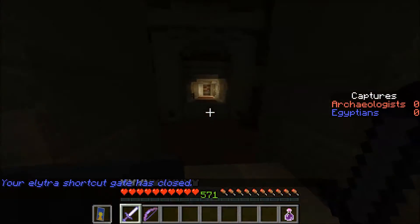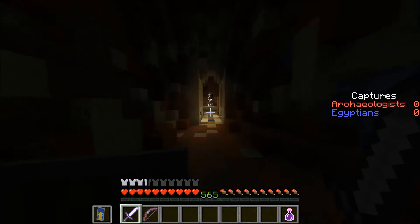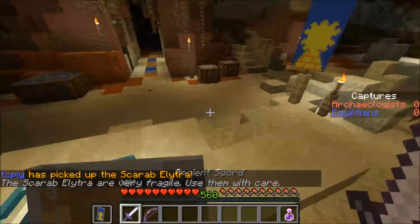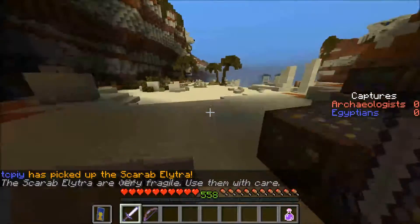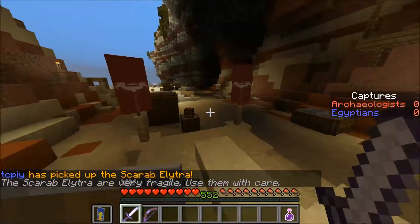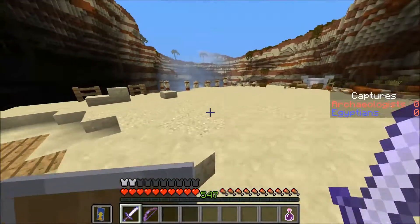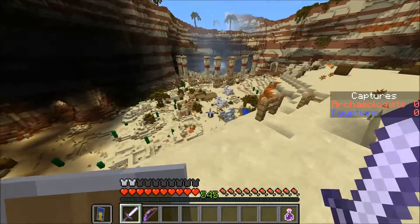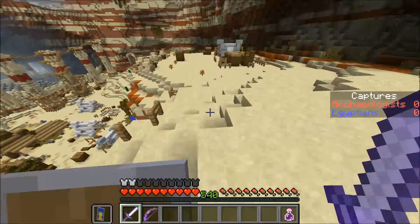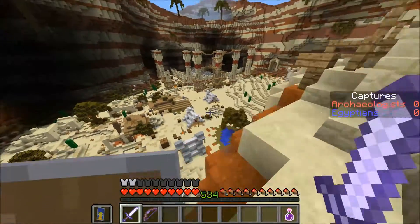If we go down this path, the other team's spawn point is over there. So in a real game with more than one player, they'd probably be charging down there and you'd have a harder time getting through here. I'm probably going to do terrible since I just learned how to use an Elytra yesterday while playing this map. That's the Archaeologist's base, and there are some shortcuts I will show you later to get to the other person's base. But I'm going to use my Elytra.